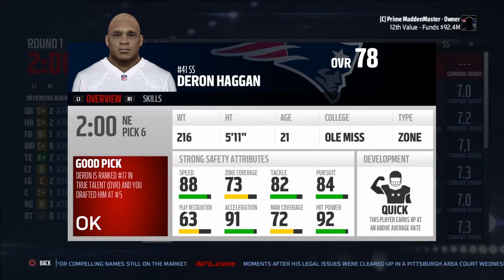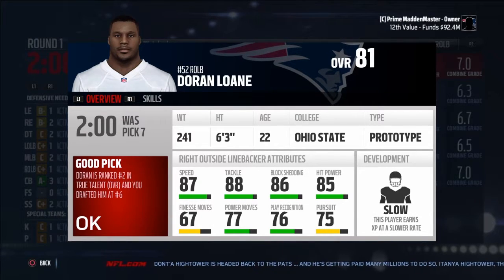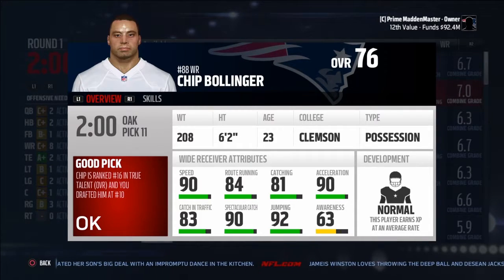Here we take Deron Hagen out of Ole Miss — he skipped the combine, ranked 17th in true talent, taken at 5. He has quick development and great hit power. Here at number 10, we take Doran Lone out of Ohio State. He has slow development, which is a bad thing, but he's ranked number 2 overall. Look at those stats — 87 speed, 85 hit power, outside linebacker. He's probably going to start.